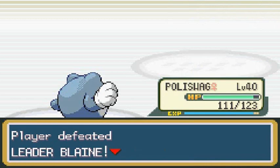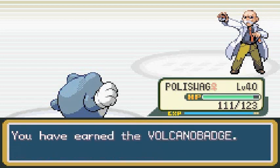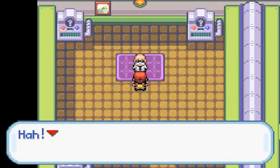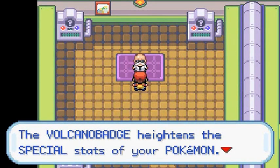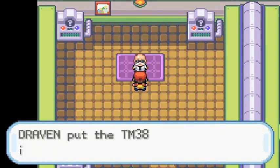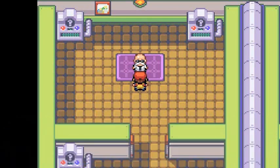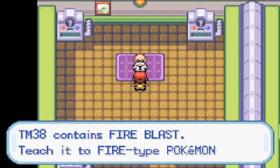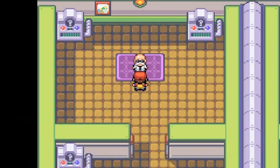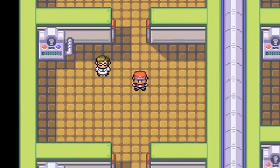I have burnt down to nothing, not even ashes remain. You have earned the Volcano Badge! The Volcano Badge heightens the special stats of your Pokemon. And we get TM38, which is Fire Blast - the ultimate fire technique. Don't waste it on water Pokemon. Vulpix and Charmeleon would be ideal for that move, but I'm not going to teach my Charizard because I kind of don't want to.